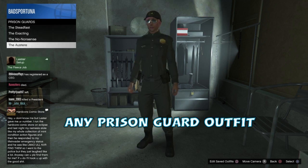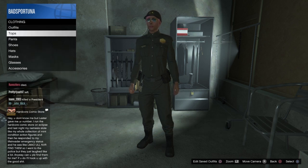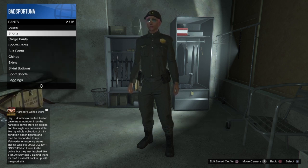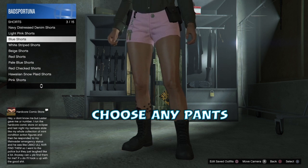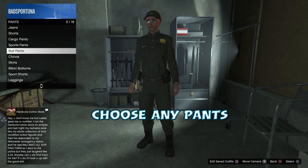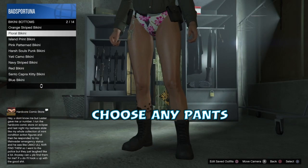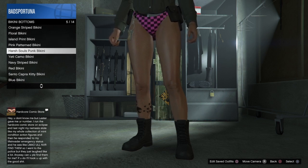You can pick any prison guard outfit and all we're doing is merging the belt, so ignore the rest of the outfit. We're just using the belt and we're going to change the pants on this particular outfit. With these belts you can actually change the pants before you merge it, so if you want to pick a different pair of pants you can. I'm just going to pick some cute bikini bottoms and save them in slot one. You can save it in the first or the last slot when you're doing the Krampus merging.